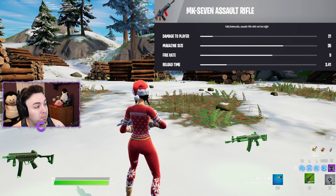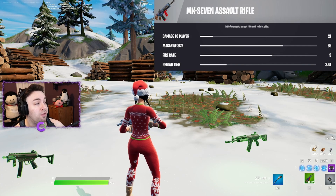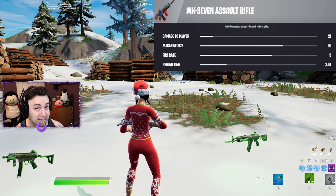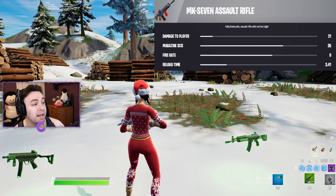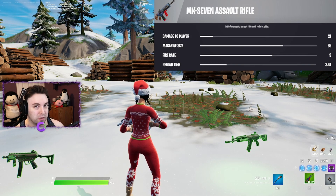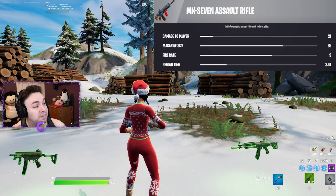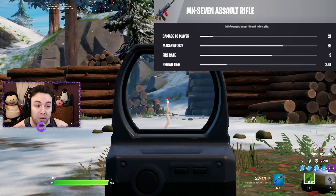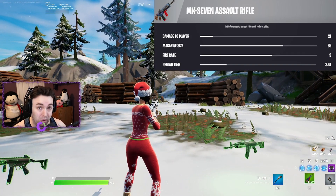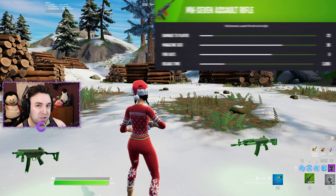The DPS of the MK7 is far superior to the Ranger. To get DPS you multiply damage by fire rate: the Ranger does 30 damage at fire rate 4, giving 120 DPS. The gray MK7 does 21 times 9, which is 189 DPS. On top of that, a fire rate above 7 means bullets bleed through builds — the MK7 will go through builds whereas the Ranger will not.